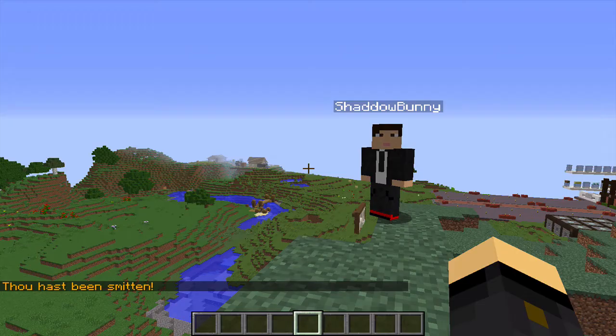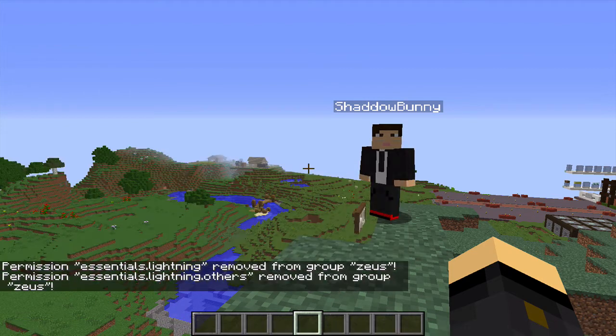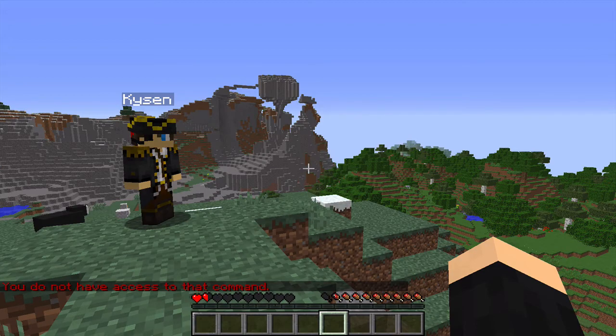You may have already guessed this, but if you want to remove these permissions from a group, it's slash pex, then group, then the group name Zeus, then remove, and the command: essentials.lightning, just like this, and the following one, same again but essentials.lightning.others. Now, once more we hop back into Shadow Bunny, and you will see that if I try to do those previous two commands, I will not have access to them.